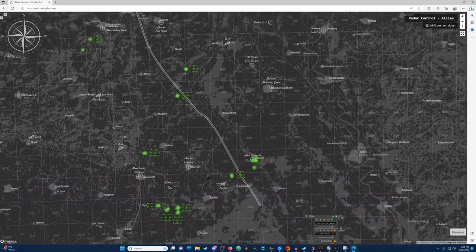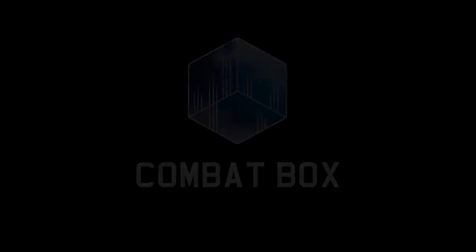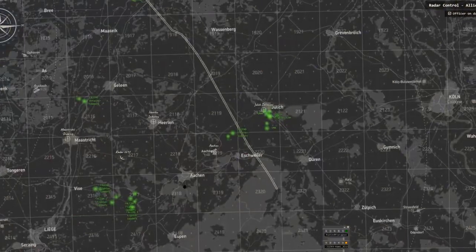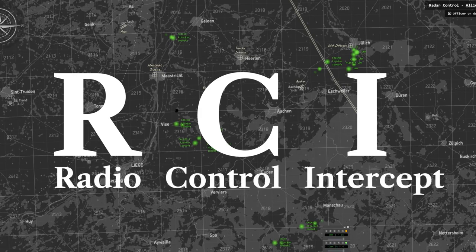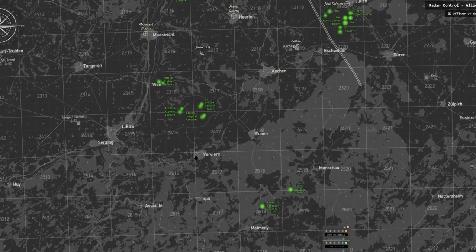Kia ora, Wim here, and this is the new multiplayer RCI system for Combat Box. For people new to the channel, Combat Box is a multiplayer server for the World War II air combat sim IL-2 Sturmovik Great Battles. For several months now, Combat Box have been developing a new multiplayer dynamic campaign called Apollo, and in the most recent alpha test they added a new feature: RCI, or Radio Control Intercept. RCI is a simulation of those big map tables used in the war to organise defence, with a player looking at this screen and passing information to friendly pilots on SRS, helping them intercept or evade enemy aircraft.